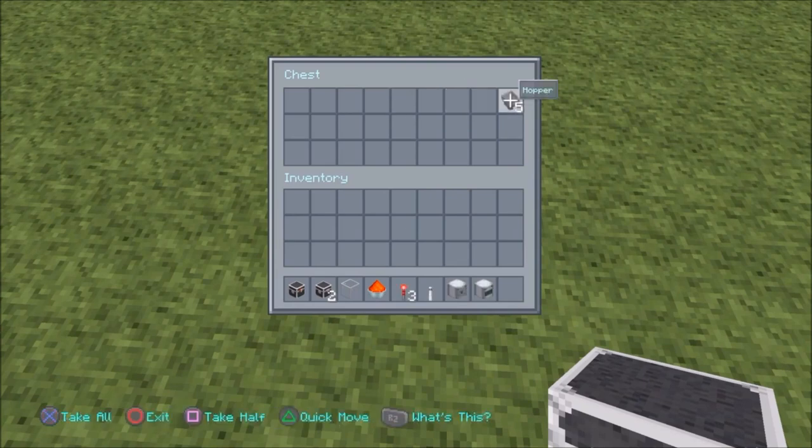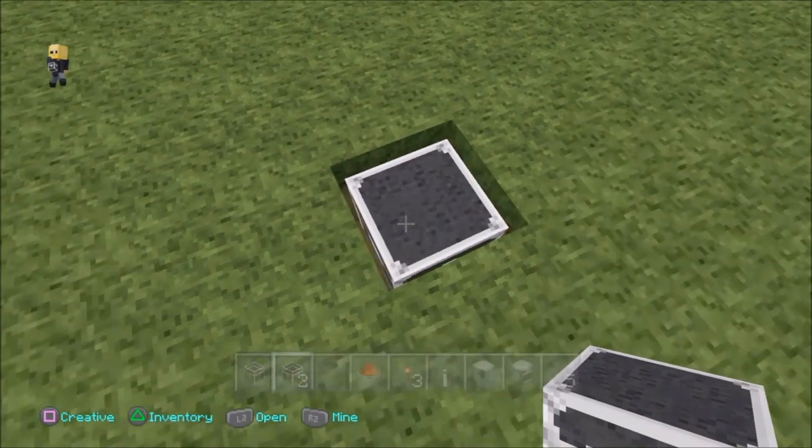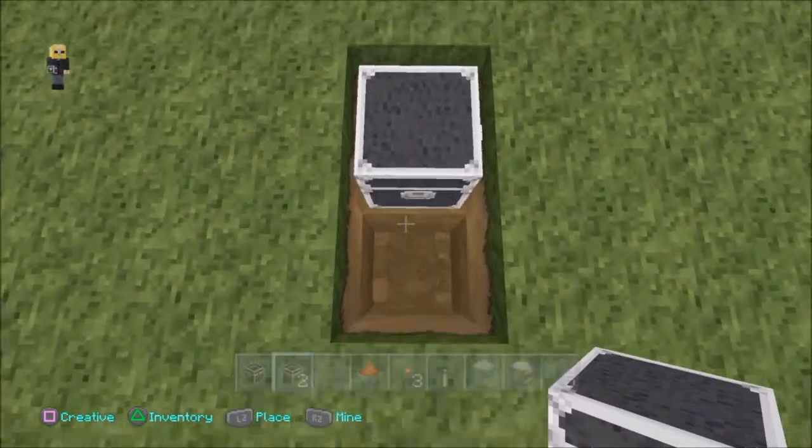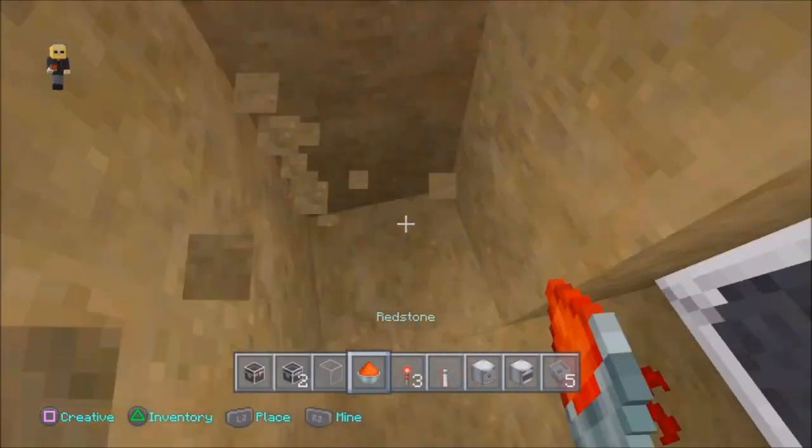So what we need is a trap chest plus two normal chests, a block of glass, redstone, three redstone torches, one lever, a dispenser, a furnace, and five hoppers.